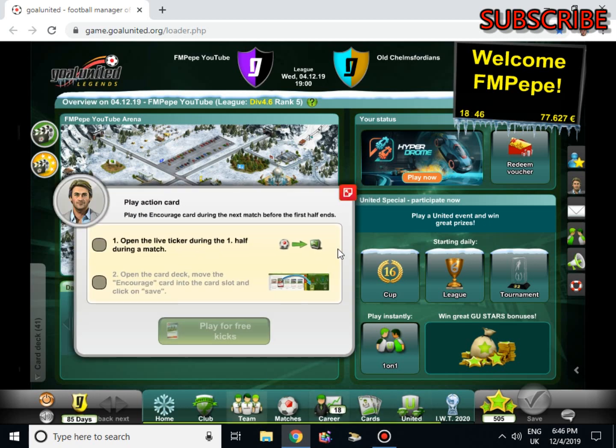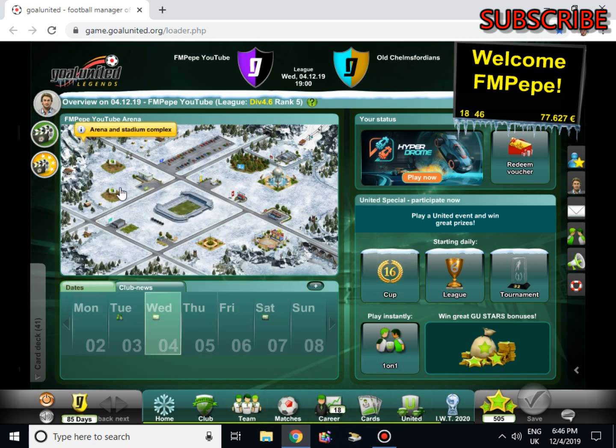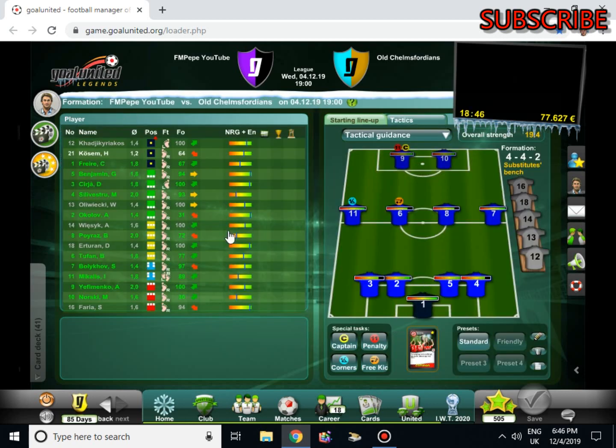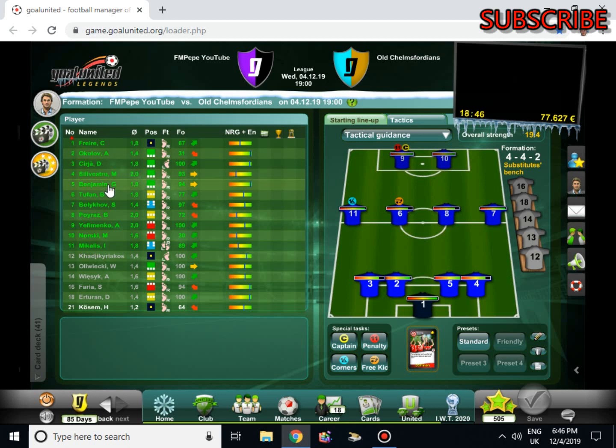Hey guys, welcome back to Pepe Plays. We're currently at Goal United and we're just going to check out the team lineup. Freer in goal. Okulov, Sergei, Silvestri, Benjamin at the back. Tufan, Bolikov, Poyraz in midfield along with Michalis at left wing. And up front, Yefimenko and Norski.